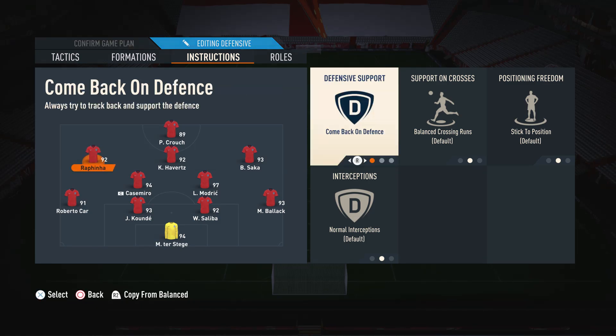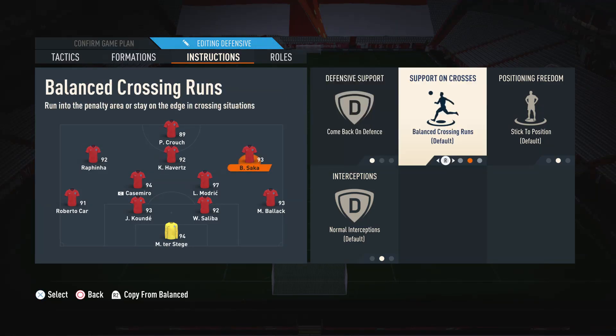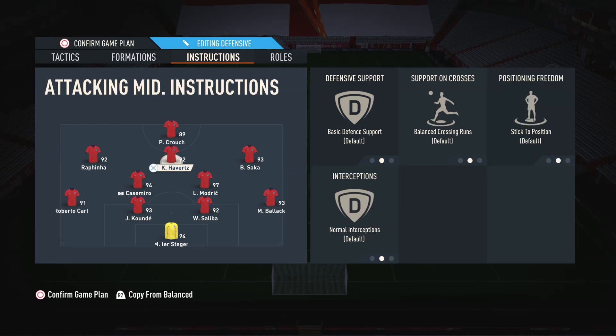For the right and left CAMs, we have them both on comeback on defense. This is so we have a better defensive shape when we don't have the ball — these players can be a little lazy on basic defensive support and don't fill in the correct positions. But when you put them on comeback on defense, it ensures they sit in a really nice position which does not give your opponent much space to attack in. Other than that, we leave them alone because we don't really want to restrict them.